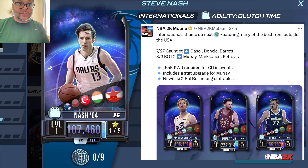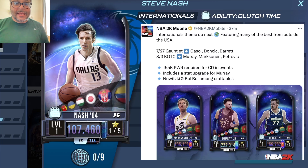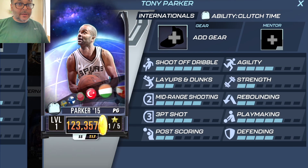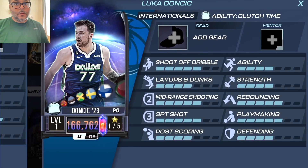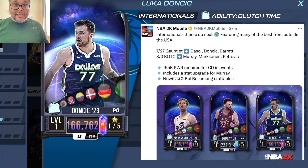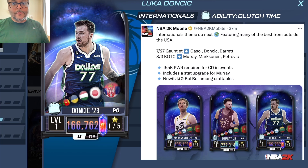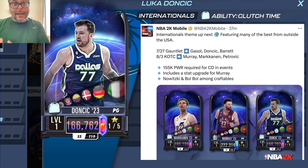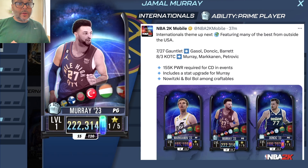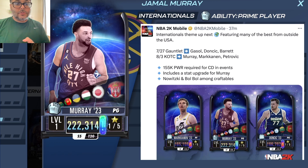Starting with point guards: Steve Nash is craftable with nine collectibles, Tony Parker is not craftable, and Luca is not craftable but he is an event reward — he'll be the second event reward for this week's gauntlet. If you can hold off on crafting a point guard, you can get Luca as your second reward, which will help you finish the grind to get Paul Gasol. Then Jamal Murray is the event reward next week, allowing you to upgrade from Luca.